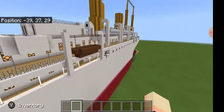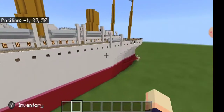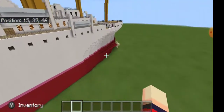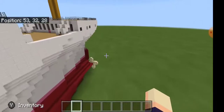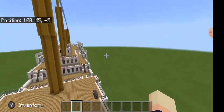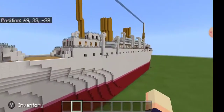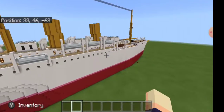It's just the Empress of Japan from either 1889 or 1890. So, it's a good looking little ship. It's about 230 blocks long, 27 wide.